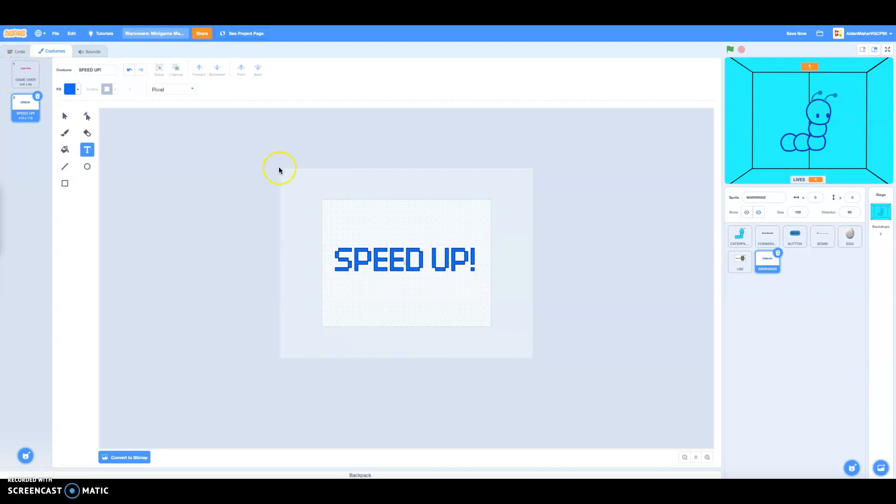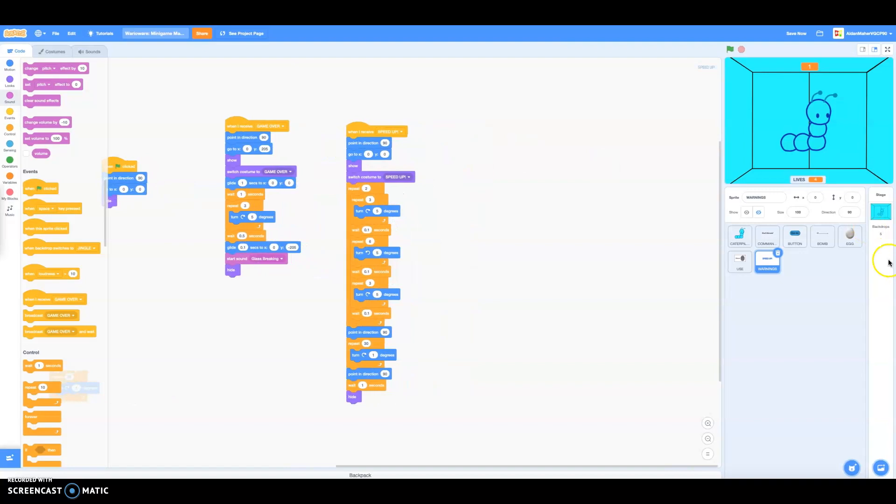You can type 'speedup', but if you want to do the alternative version which is faster, you can type 'faster' instead. I'm going to keep the speedup. Every time speedup occurs, Mario games will play faster.